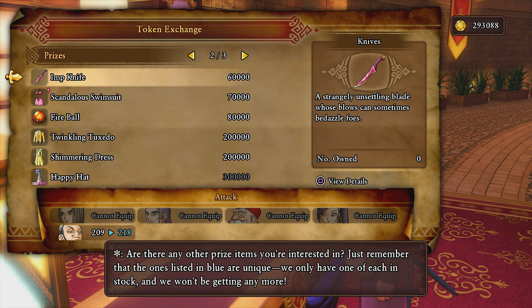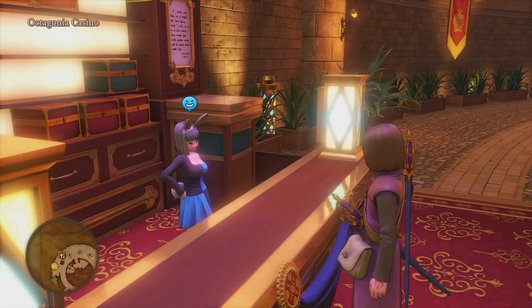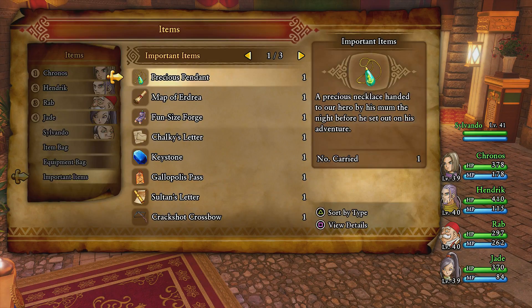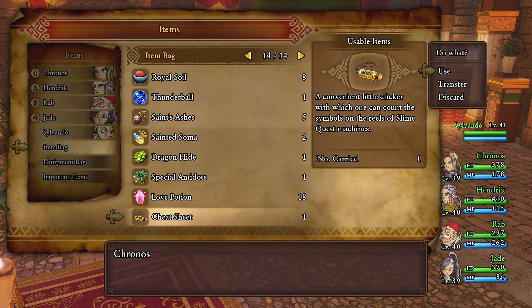I may as well buy this, because why not? That's it. I don't have anything else to buy. This whip, I guess, would be good for Sylvando. But, nah. Let's see... I don't have to do anything. Where is this slime quest machine?